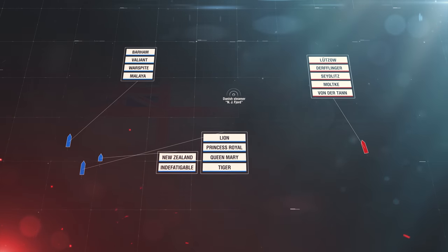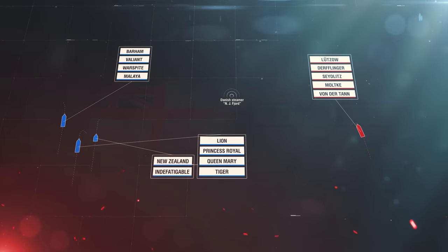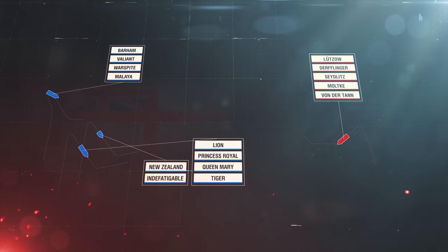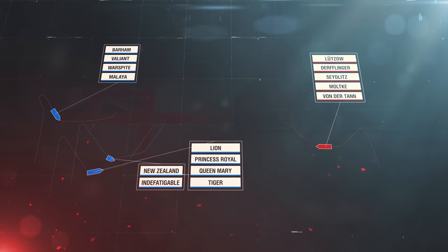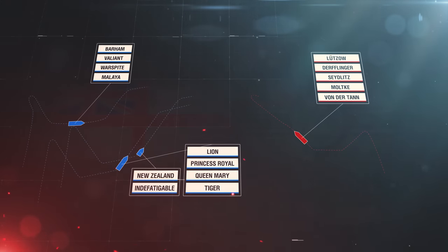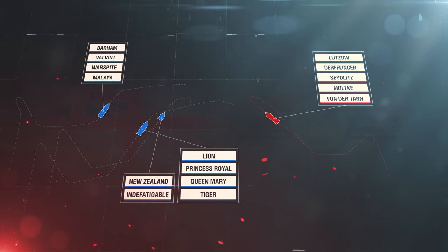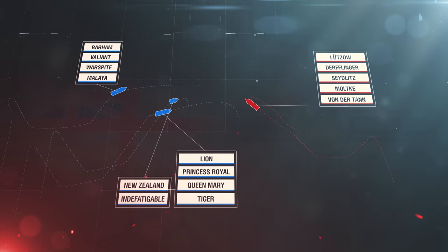If it hadn't been for the Danish steamer N.J. Fjord, which happened to be sailing between the British and German forces, the opponents could easily have missed each other and met much later. It's hard to imagine how the battle might have gone in that situation. But in reality, around 1400 on May 31st, the ships that went to inspect N.J. Fjord noticed each other, and half an hour later, the first salvos of the Battle of Jutland — the largest naval battle of the First World War — thundered out.